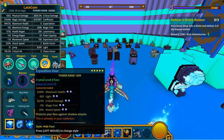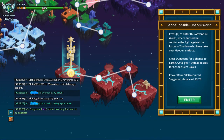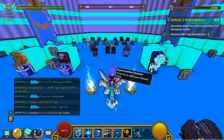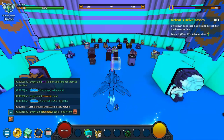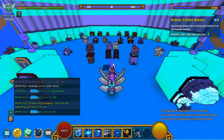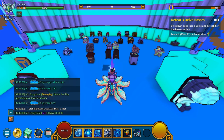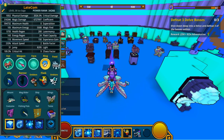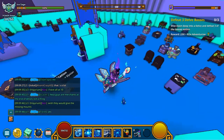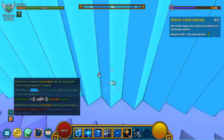Crystal level one can be found in Uber 8 Geo topside, crystal two in Uber 9 Geo topside, and crystal three in Uber 10 topside. If you enter a Delve, you can actually find crystal one through three there as well. However, crystal level four can only be found in depths of 115 in Delves and higher. You really want to farm those challenge easy Delves — they start at about depth 110 — so get a good group and try your best to get that crystal four.